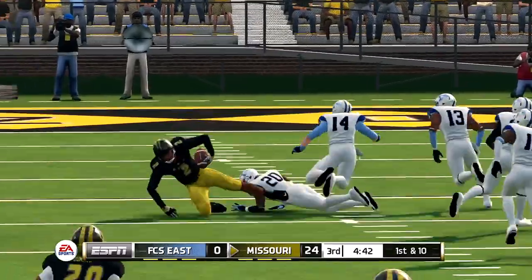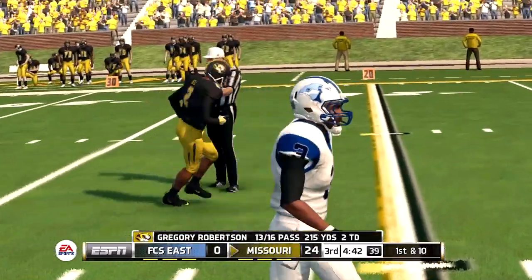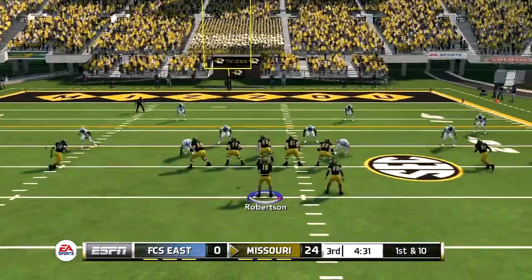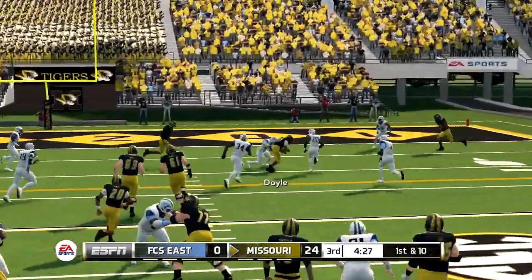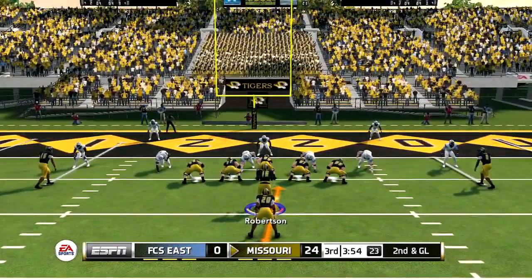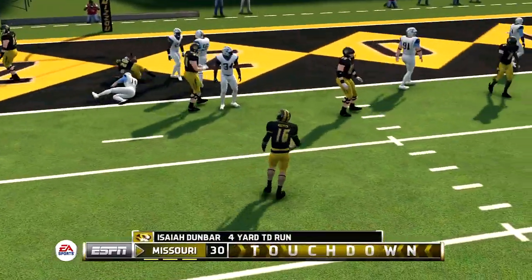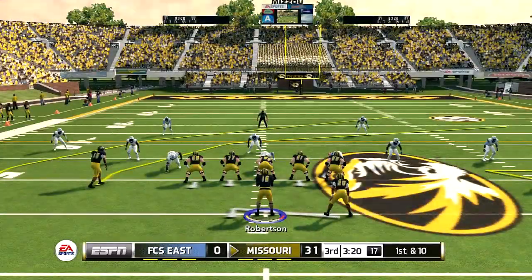Throwing to Bell on the first play of the next quarter — 43-yard reception for him, and this game is getting out of hand. I am looking really good, like a veteran starter out here on the field. That's why I was the number one recruit in the nation — doing things on offense in high school, still doing it here in college so far. Picking up another first down — second and goal, handing off inside to Dunbar, and he tucks it into the end zone for a touchdown! Nice little 30-0 lead in the third quarter.